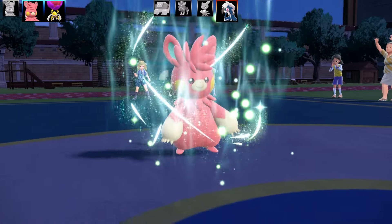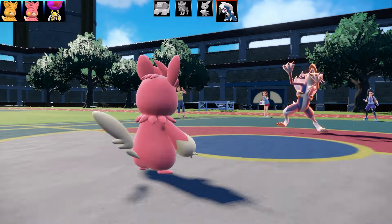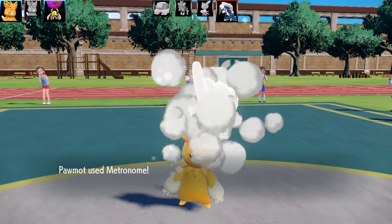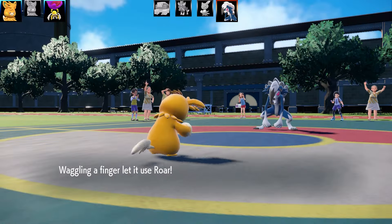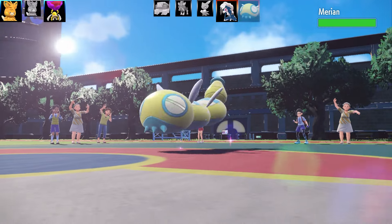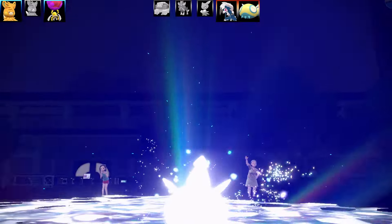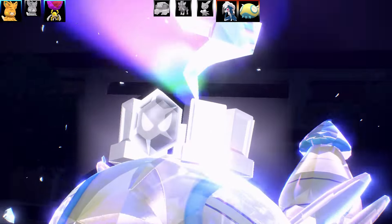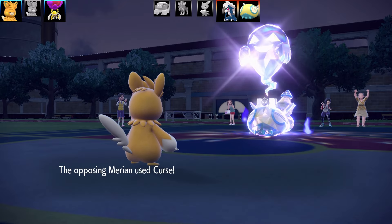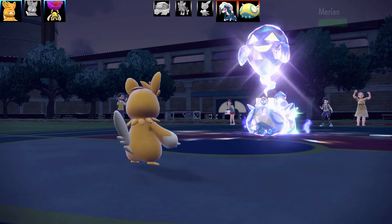There's more than one way to skin a Lycanroc. I go for Revival Blessing again, bringing Pawmot back for the third time. Metronome gives me Roar instead of an attacking move - you wouldn't read about it. Lycanroc is sent out. Then in comes Dunsparce - this is where the problem started. I was running a team all weak to Normal, so it would probably be cool to have a Ghost Tera. And out comes Dunsparce with Tera Ghost! I'm going to have to rely on Thunder now. Dunsparce goes for Curse - since it Terastallized into Ghost-type, Curse gives it the Ghost-type Curse effect instead of boosting Attack and Defense.